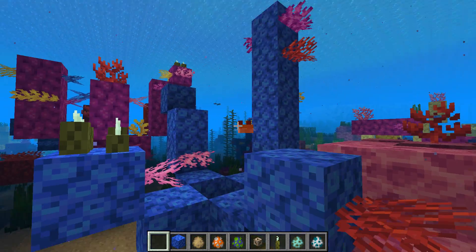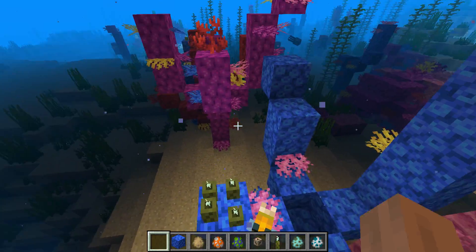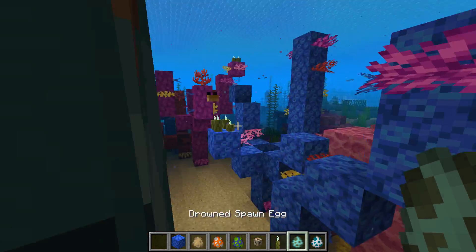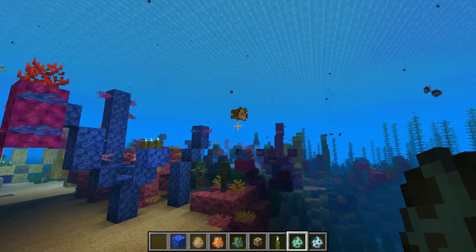Let me punch one — I don't want to punch one, but I kind of have to. Come on, blow up! We're gonna have to scare it. Let's put in some drowned to scare it. They're like underwater zombies — they're kind of cool. Oh, it's halfway through.